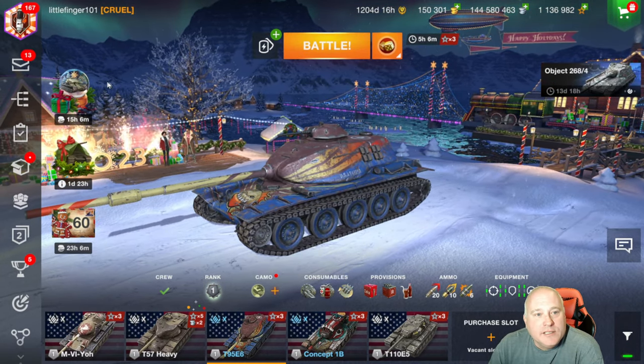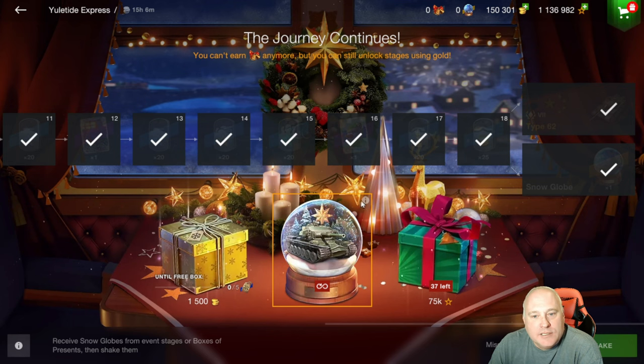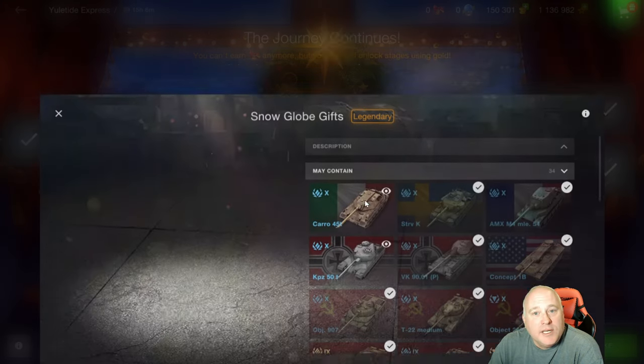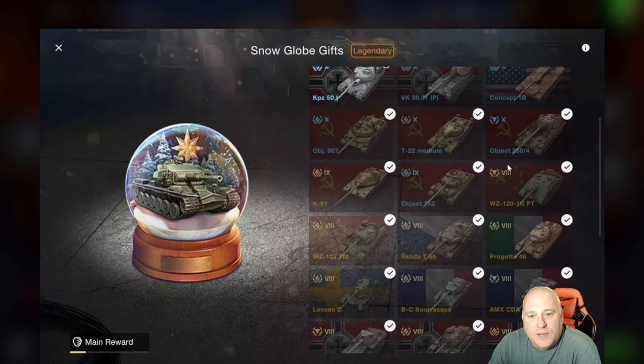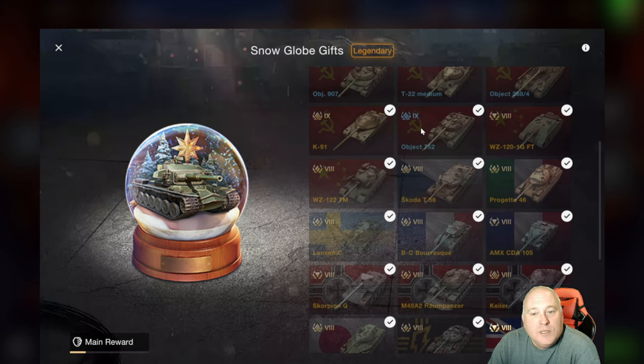Before we get into the store, I want to pull up the snow globes because snow globes have hit the store. I want to go through what is potential in these snow globes, which guarantees you one of these tanks. We've got nine pretty nice tier 10 tanks. Karo is the only one that I don't have as of yet. We've got two pretty nice tier 9 heavy tanks and some variation in the tier 8 tanks.